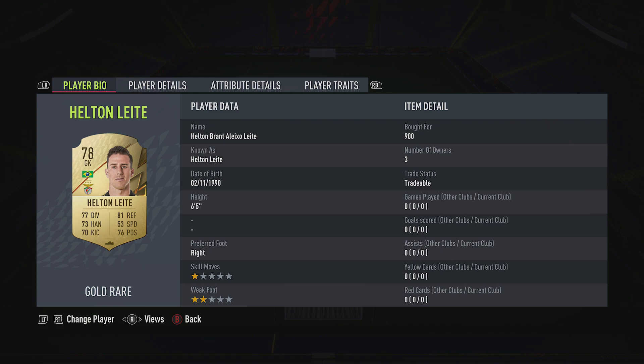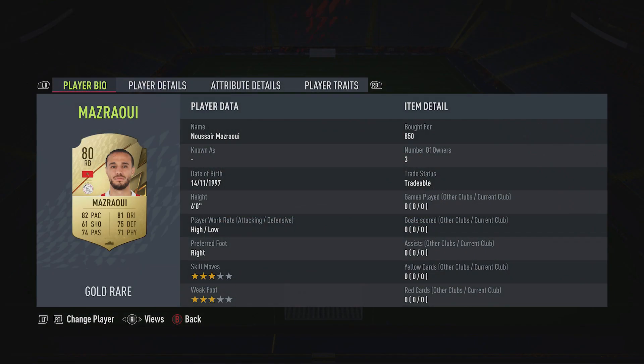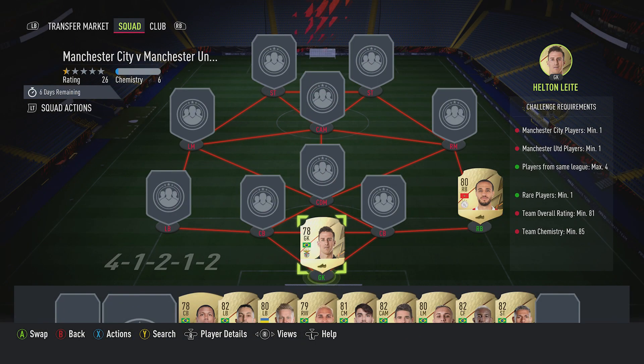Let's crack on and complete the marquee matchup for this week. In goal we've got Helton Leite - over 900 coins - plays for SL Benfica in the Portuguese first league and is Brazilian. The right back is Norsa Mazuri - over 850 - plays for Ajax in the Dutch first league and is Moroccan.